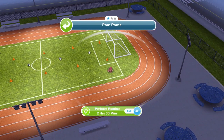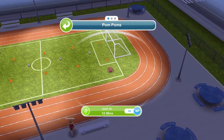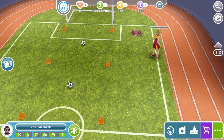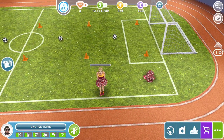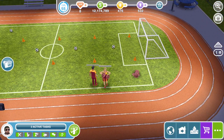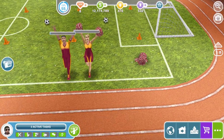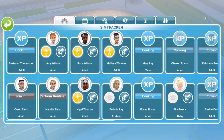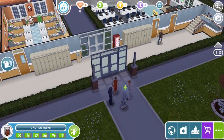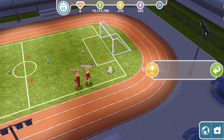There are pom-poms on the field and we can perform a routine for two hours and thirty minutes. Can we have someone join? Yes — join in ten minutes. So we've got a female and a male sim. Oh look at that cheerleading! I wonder if we can get loads of them joining in together. This guy isn't dressed up as a cheerleader but he can join in too. Let's whistle a few sims over and test this out.